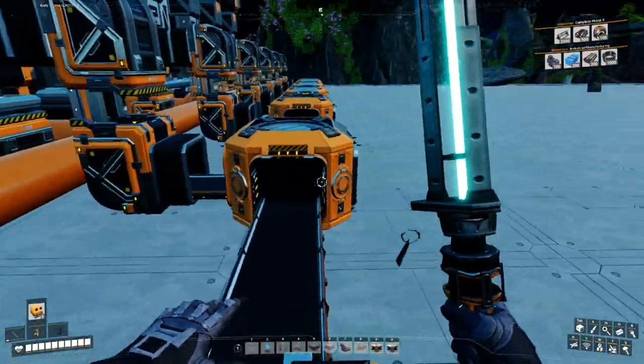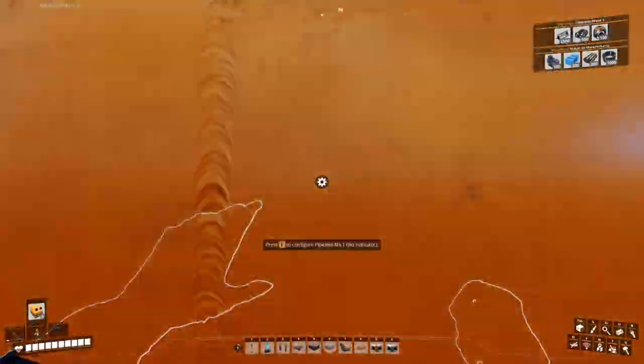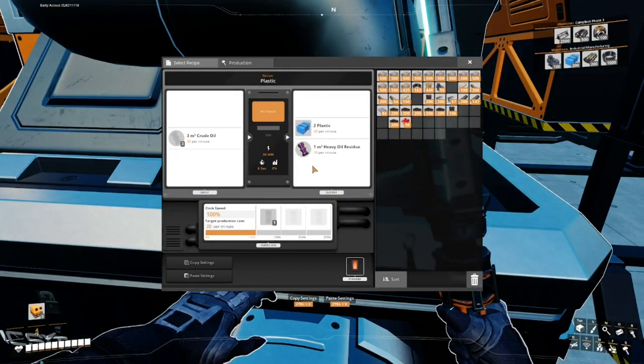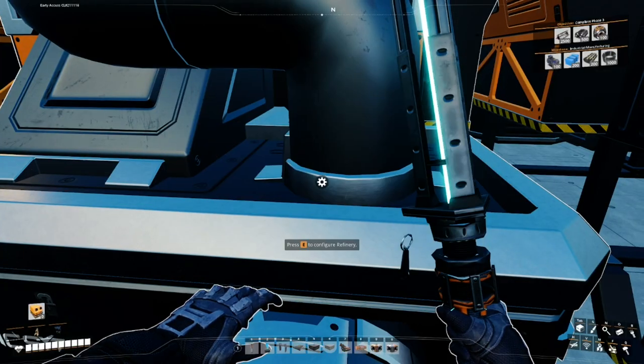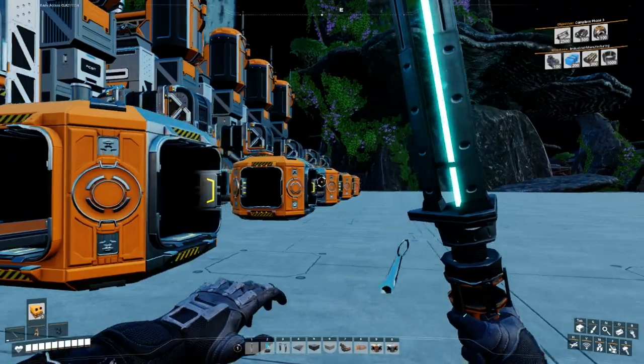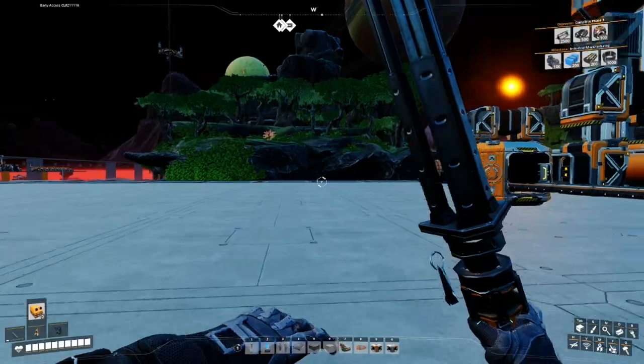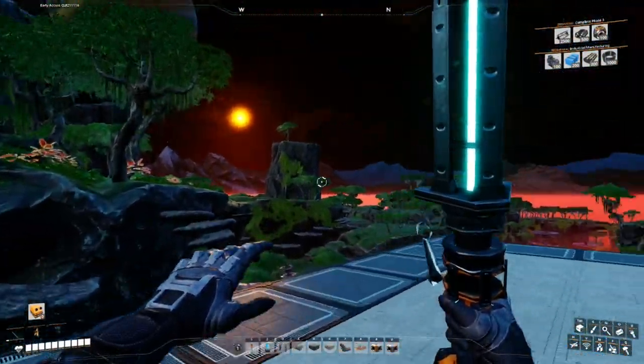This one should be plastic and that one should be rubber. These are also 20 per machine, so 20 times 5 gives us 100 plastic and 100 rubber per minute.